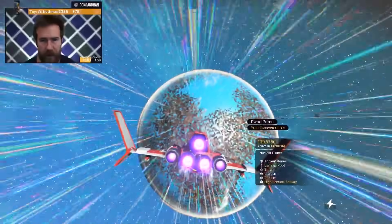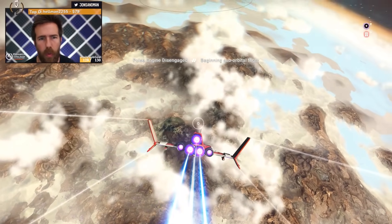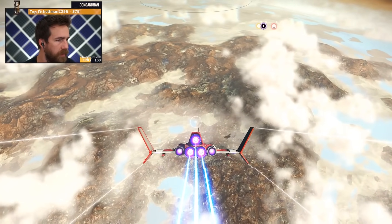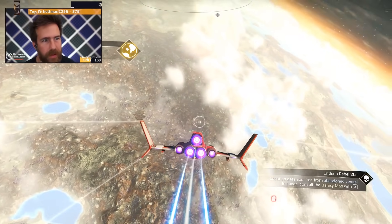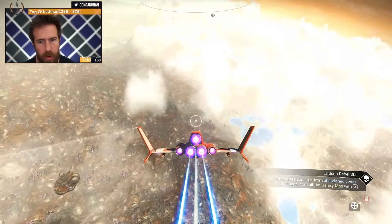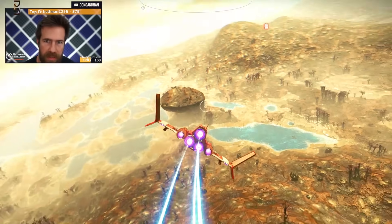Earth baby — we got some water, let's go! Look at this planet! You can add slots here, you can upgrade the multi-tool. I see my house from here. Planet Dwarl Prime. I need the slots for it — oh yeah, that makes sense. Wait, this looks like a spot to land — it's like, please land up here.